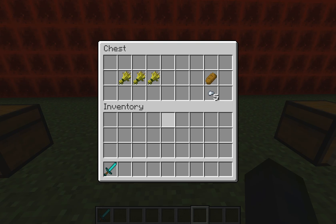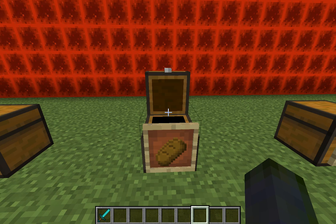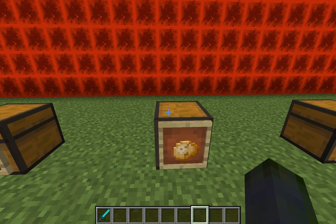Bread is one of the most common non-meat foods you'll either find or create. It uses up a lot of wheat over time but it's really easy to start off with. A piece of bread gives you five food points and all you do is put three wheat in a row in a crafting table.